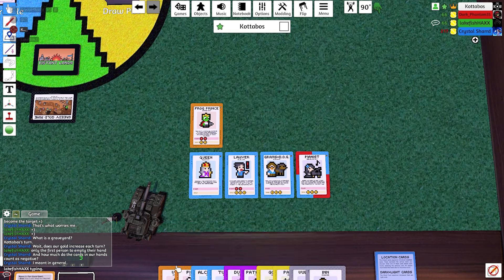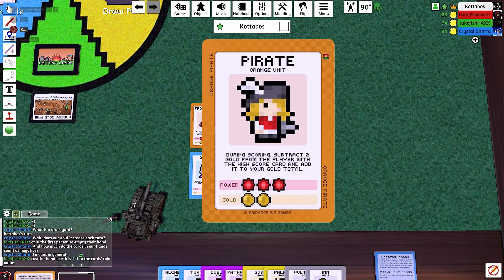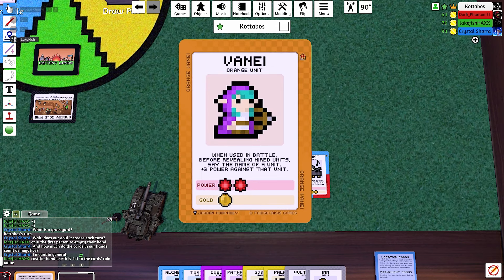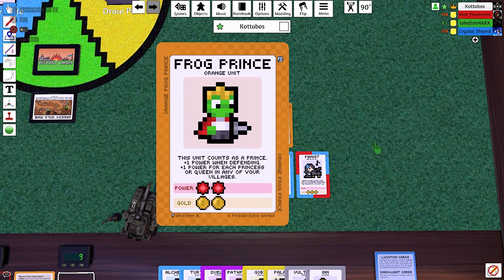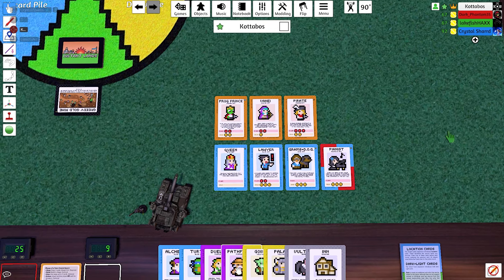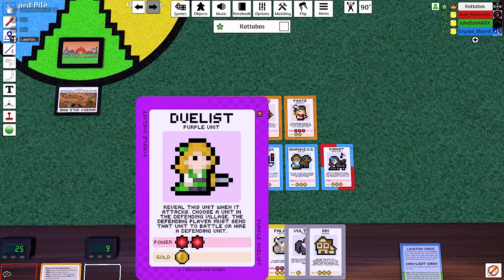I can make an orange village. There we go. Now there are two orange villages. Are you not able to add on to villages if you build a new village? You can only do one per turn. Yeah, you can only build one new village but you could add to either of them. At least all four of us have at least one village now.